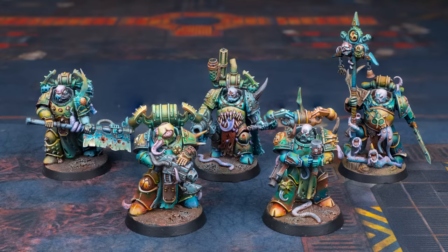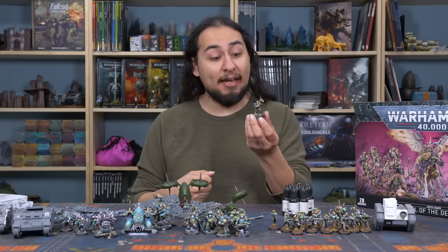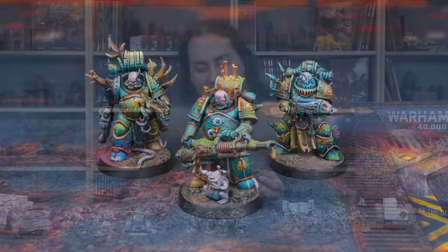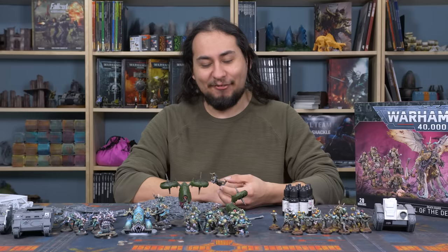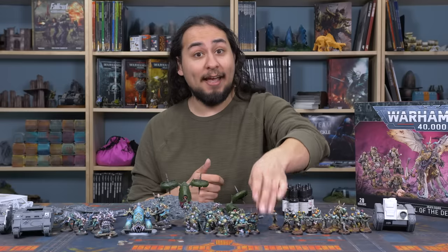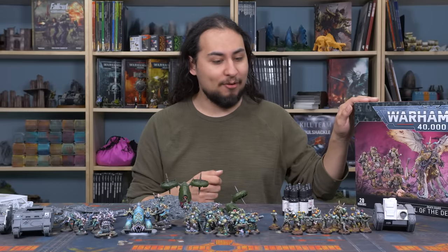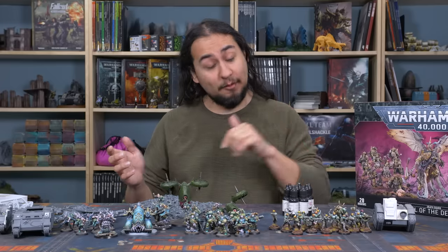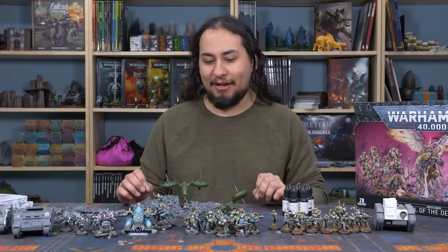I've played these guys so much in Kill Team, and that's part of why there's such weird numbers of things actually painted up for this army. I've got nine actual plague marines - I guess it's seven plus two from the blind bags. Games Workshop and plague marines - you can take them in squads of five, seven, or ten. Seven come in a box, so even with a box plus the Christmas battle force, I still have a weird number. I want three squads of ten. I also have eight pox walkers, because that's how many you need for Kill Team.